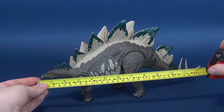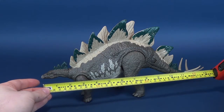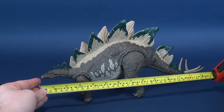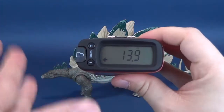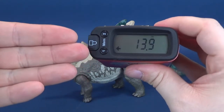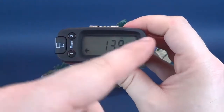Before we get this review underway, we're going to first measure how long the Stegosaurus is. From the front snout to the very back spikes on its tail, the dinosaur is about 14 inches. I think if I had straightened the dinosaur forward, it probably would have been even closer to 14 inches long.